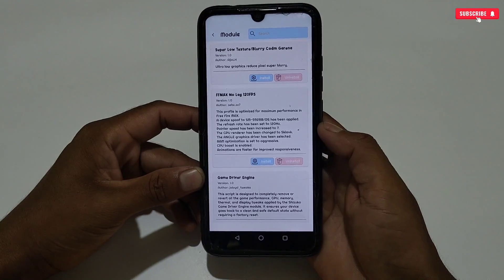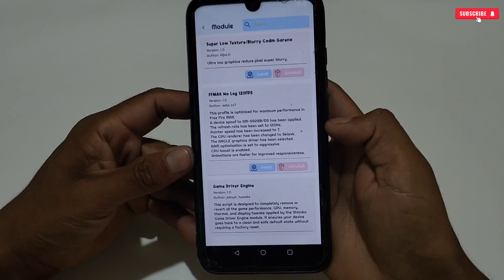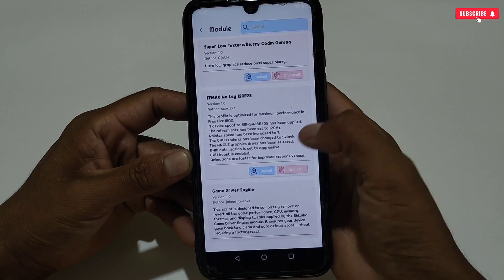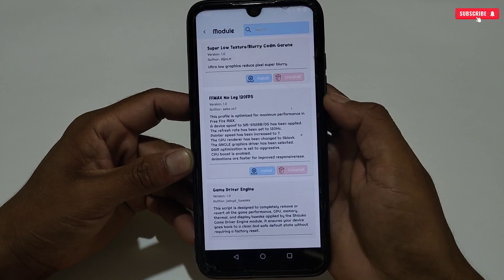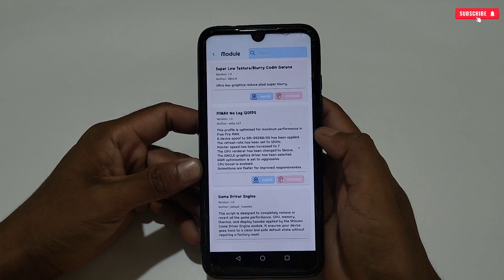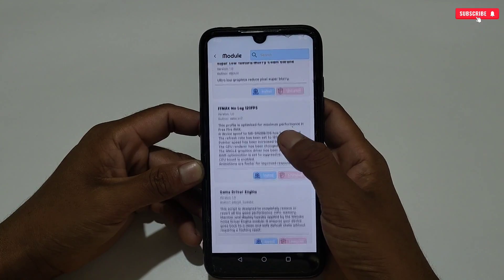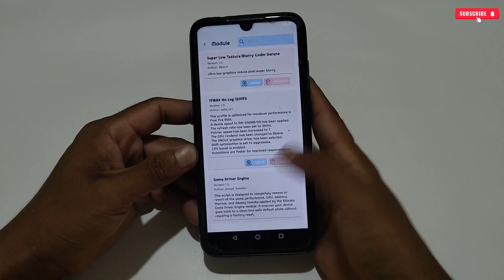Now we will check another feature, which is the module for gaming and performance. I can see two new modules have been added. The first one is Super Low Texture for Call of Duty, and the second is 120 FPS for Free Fire. The others are the same as before — maybe they updated their scripts, but the new modules are only these two. If you are a Call of Duty or Free Fire player, these modules are for you. Download, install, and enjoy gaming.